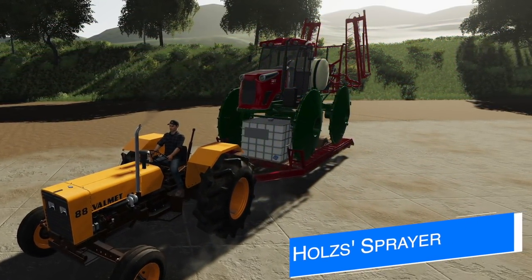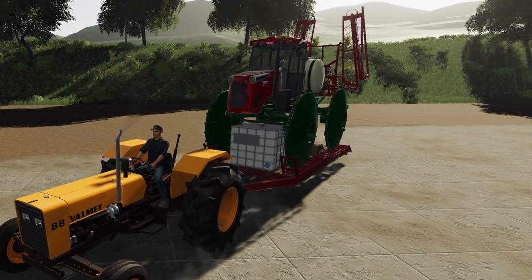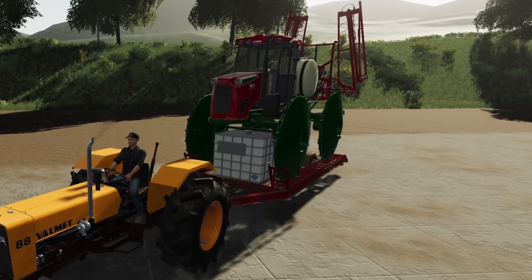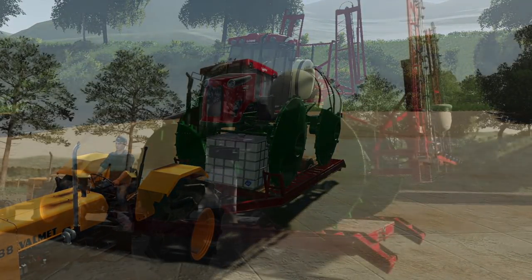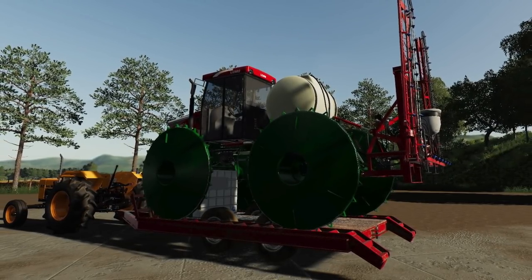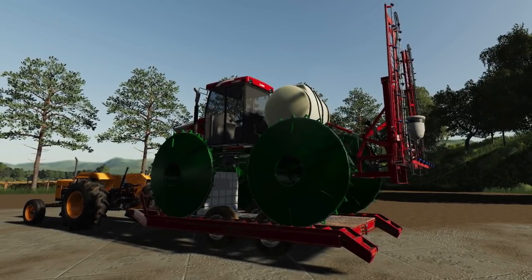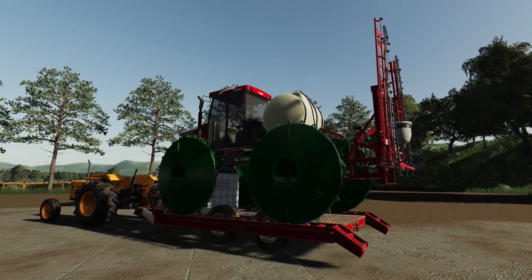Pulse FS has some new screenshots today of their new self-propelled sprayer on a fairly small trailer, accompanied by a fertilizer tank and being pulled by their Velma 88 — which isn't a very large tractor to begin with — so the sprayer must be much smaller than we were all expecting. It's great to see something like this, as almost everything we've got in this category is quite large. It's a nice change of pace for those playing on smaller maps who want a self-propelled sprayer but didn't have the room for one.